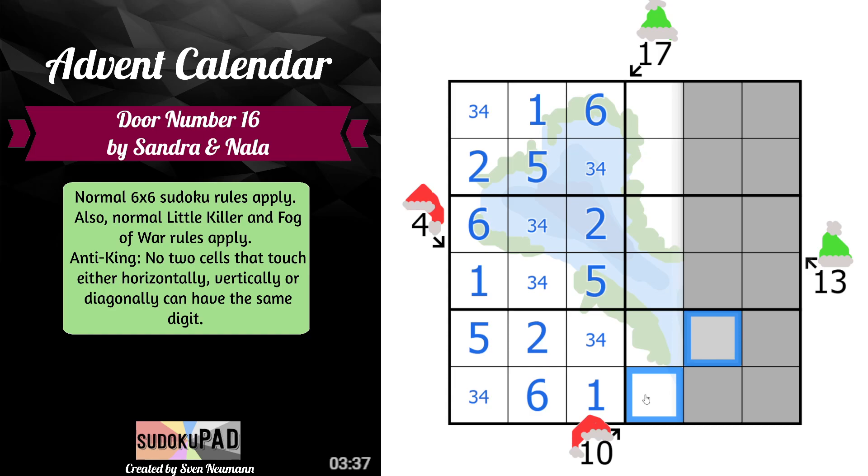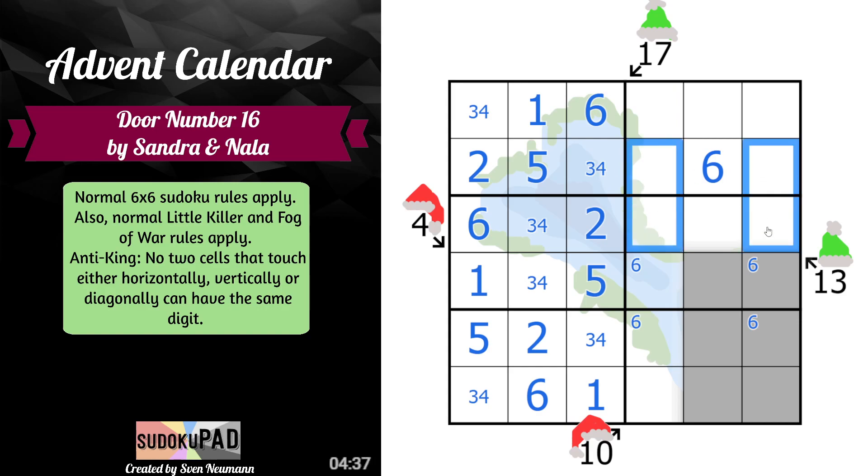That doesn't mean it can't be 4, 5 — where this is 4 and this is 5. 6 is interesting because 6 needs to go somewhere in this set of cells. If 6 went here, it would break all the possible locations for 6. So 6 is going to be in a little X-Wing, and that places 6 here. 1 has the same thing — 1 is also going to be a little X-Wing. And this is going to be 1. So we've officially revealed all of the lake.